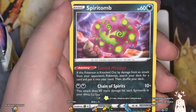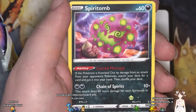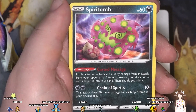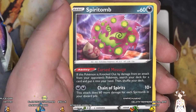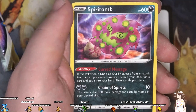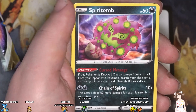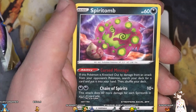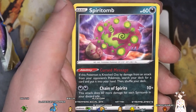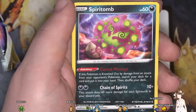Curse Message: if this Pokemon is knocked out by damage from an attack from your opponent's Pokemon, search your deck for a card and put it into your hand, then shuffle your deck. Chain of Spirits: 10+, this does 60 more damage for each Spiritomb in the discard pile. In theory you can only raise this attack to 190 damage — you can only have 4 copies, but one has to be in play, so 3 times 60 is 180 plus 10 is 190. Not bad actually, but you'd have to get all these in your discard pile.